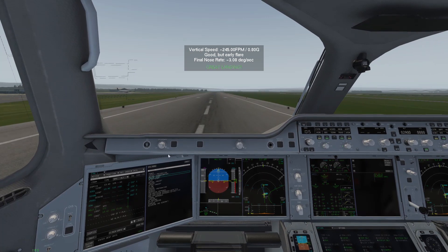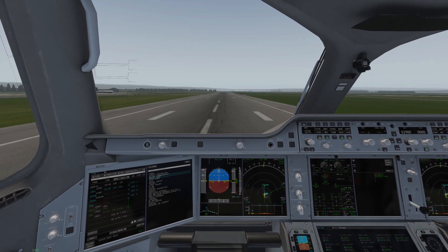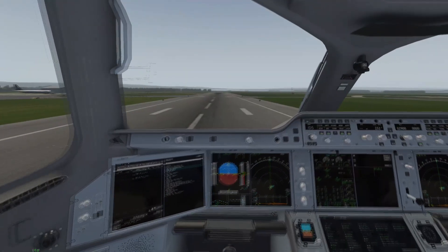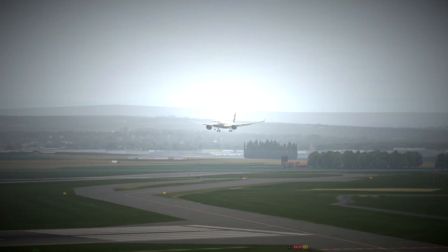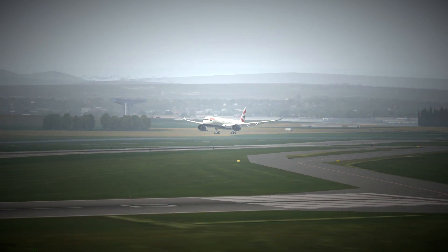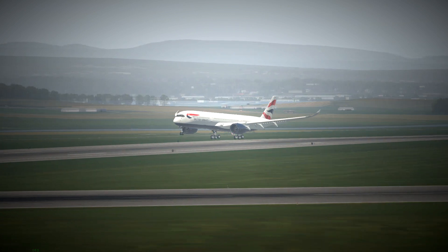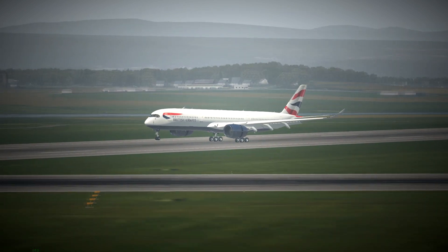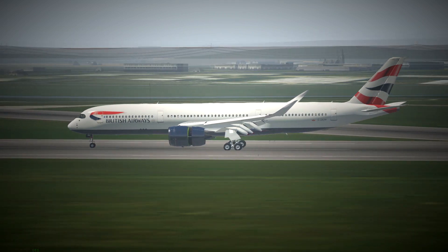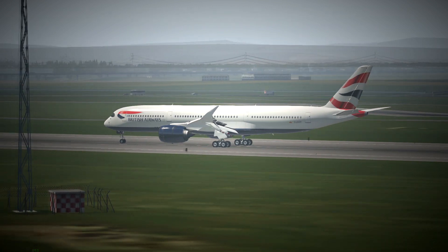The autoland seems a bit scrappier on the new version — maybe because I'm running slightly heavier, but it's definitely a little more messy and confused than the last version. We made it down though. Here's a replay: as the plane comes in and flares you can see what I mean about the slightly less tidy autoland — it was still a decent descent rate but didn't look too pretty. I hope you found this look at the new version useful. Thank you for watching and until next time, remember you can always go around — take care.